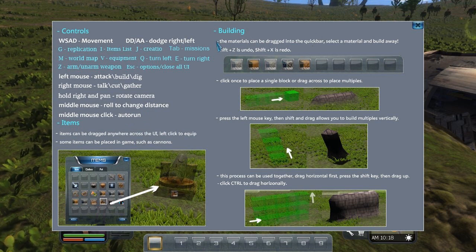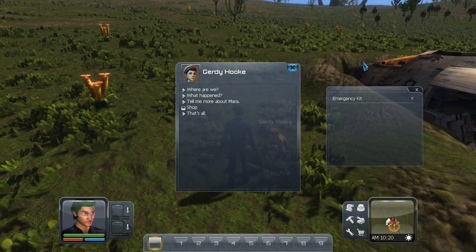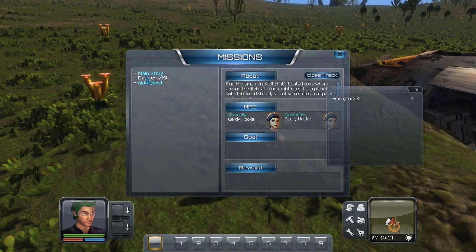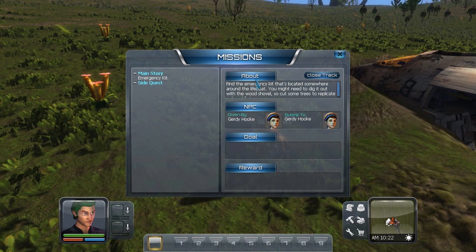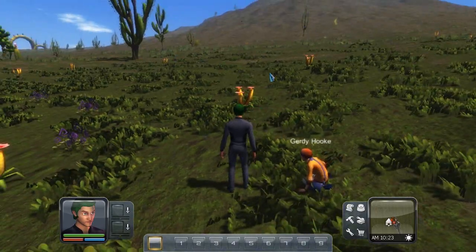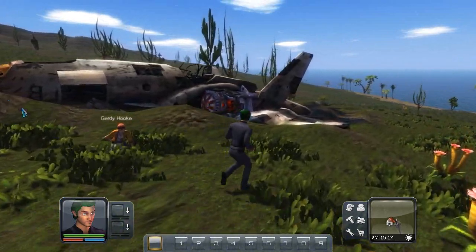Shift Z is undo. Materials can be dragged into the quick bar. The first mission: find the emergency kit located somewhere around the lifeboat — you might need to dig it out with a wooden shovel. So cut some trees to replicate a shovel first. Let's start with the small ones.